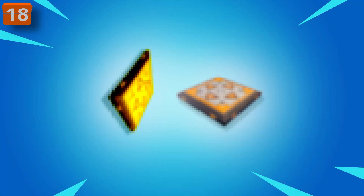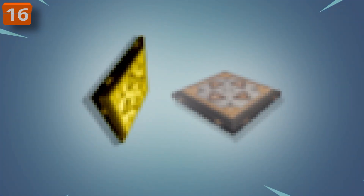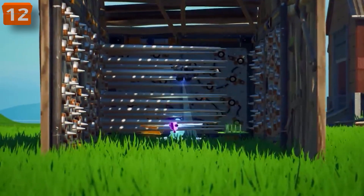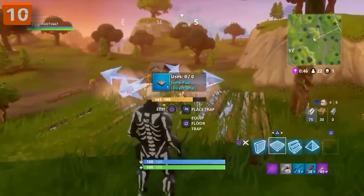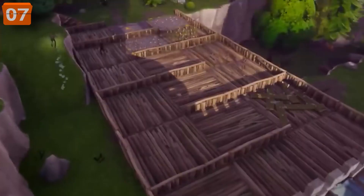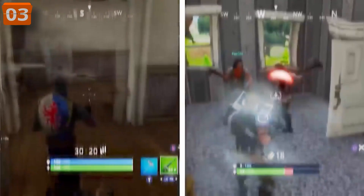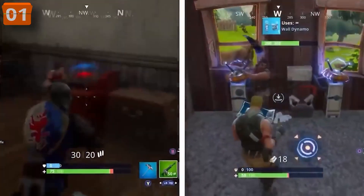If you can't recall these old traps, you might not be an OG Fortnite player. We all know about the classic spike trap, but there were some others that didn't stick around for long. Take the directional jump pad, a favorite for pulling off cool trick shots. And let's not forget about traps from Save the World that made their way into BR, such as the ceiling zapper and the wall dynamo.